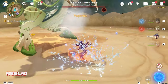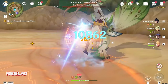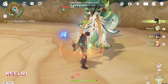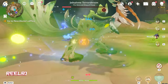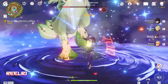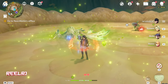I also tried Wriothesley with Mona. Mona is good, but not in the melt team — if you are running a melt team, don't include Mona. If you're running a freeze team, then Mona is going to be very good. For a freeze team with Wriothesley I'd suggest: Wriothesley, Shenhe, Mona, and one more hydro character — or if you don't want another hydro, pick Kazuha or Venti. Run Wriothesley, Shenhe, Mona, and Kazuha or Venti and your team will be very strong with very high damage.